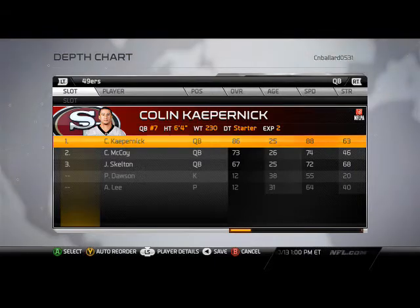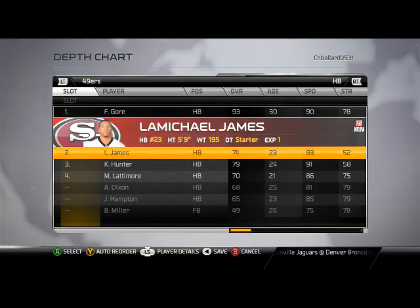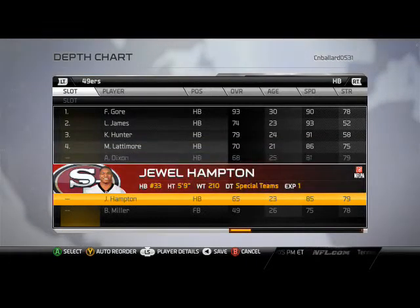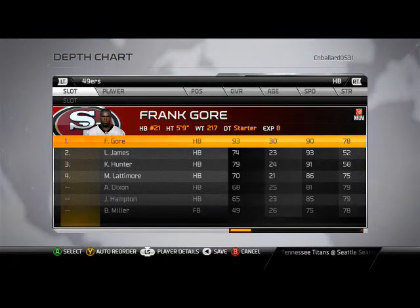Really like Colin Kaepernick at quarterback. At running back we have Frank Gore, but obviously San Francisco has a multitude of running backs. We have LaMichael James, Kendall Hunter, Marcus Lattimore the rookie out of South Carolina, and Jewel Hampton. All these running backs are very effective in Madden 25, especially Frank Gore and LaMichael James — those guys are a one-two combo.